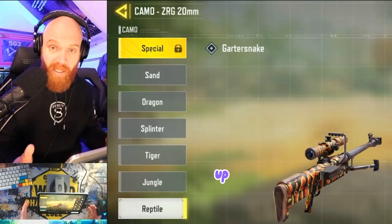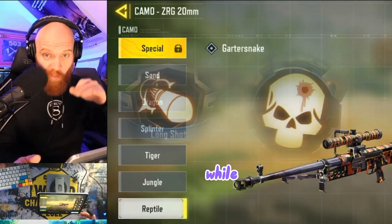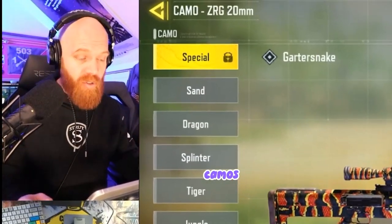Now we're going to double and triple up on these camos. The first thing we're going to do is get long distance headshots while crouching and with no attachments — that's four camos we can grind at once.